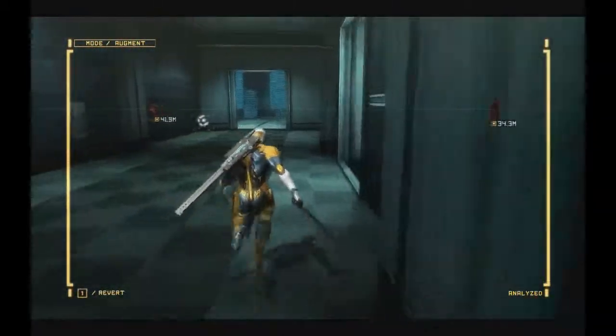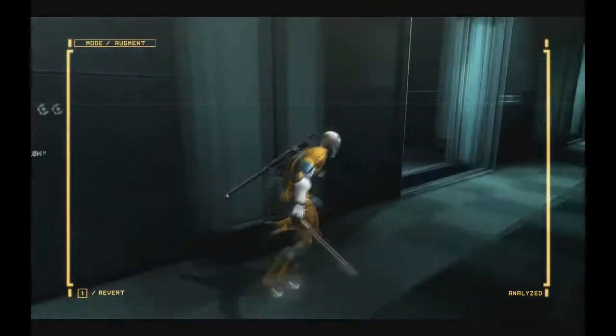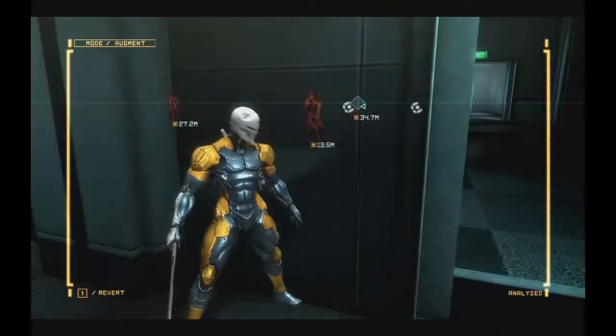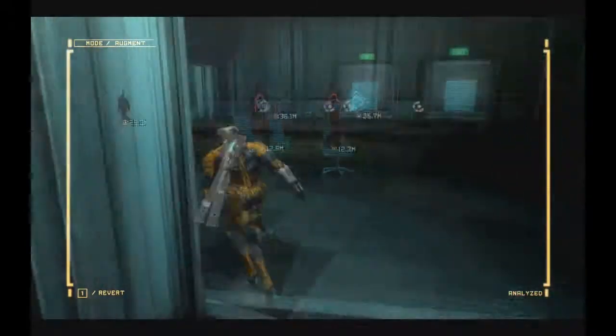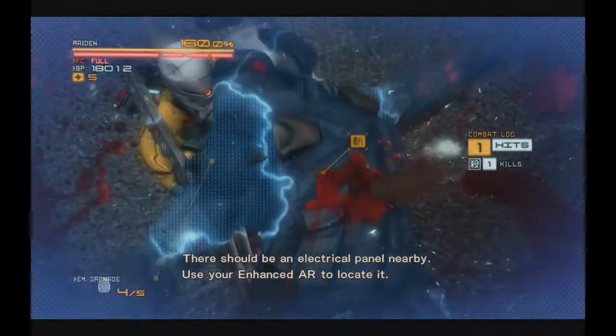Now you have to do a little sneaking. To spawn this next commander you have to destroy two panels without being noticed. There should be an electrical panel nearby — use your enhanced AR to locate it.